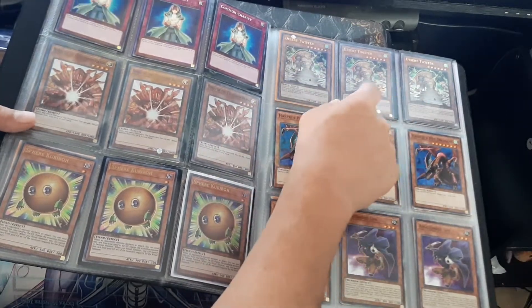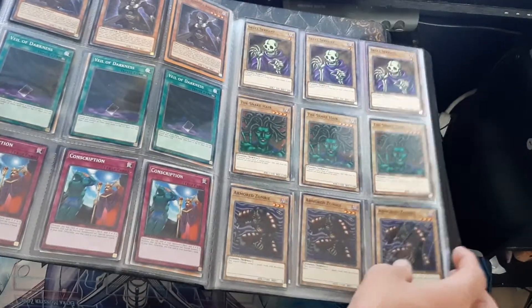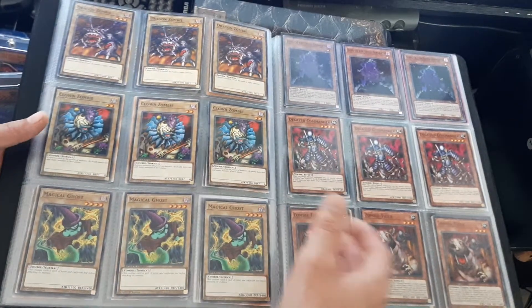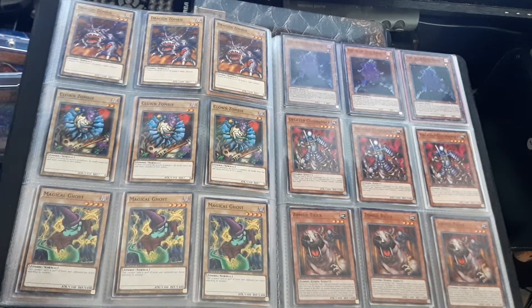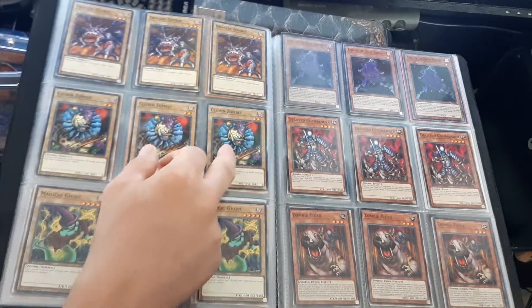I've never seen anyone use Desert Twister — I've never seen someone run that. Then we got the Zombies. I like the Speed Duel versions of those too, because we got cards we never got before, or we only got one print of, like Clown Zombie.